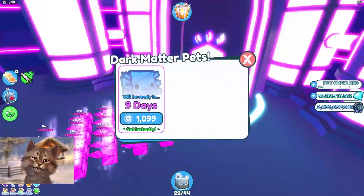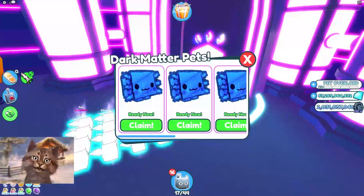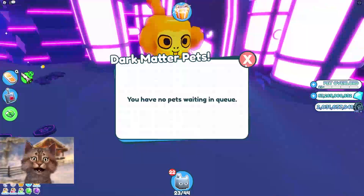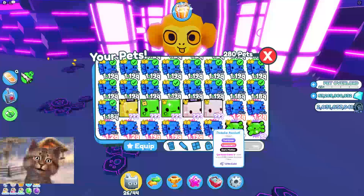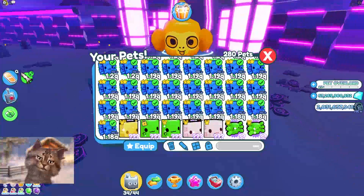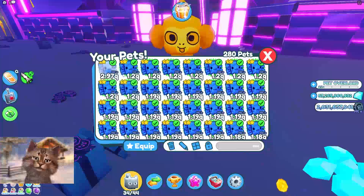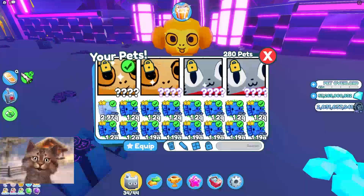We gotta fuse the rest and get as much dark matter as possible. We're gonna get a whole team of this. Let's claim all of these — I have some more Axol too. Right now I have 34 of them, but I gotta make them all with cartoon coins five. That's gonna be my team OP.